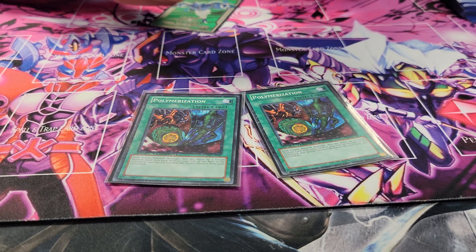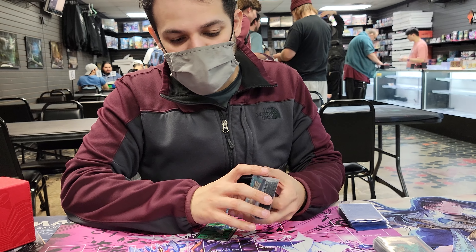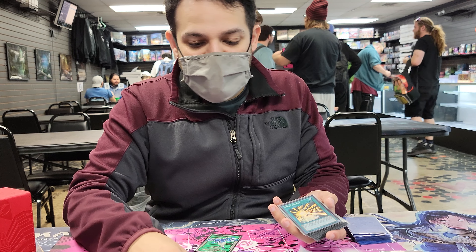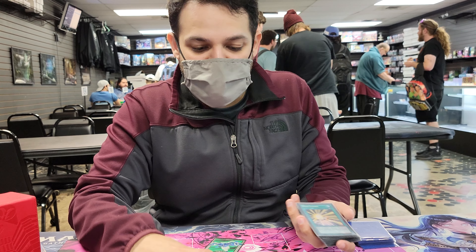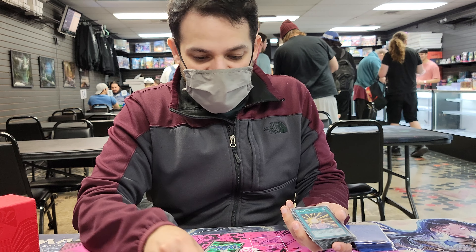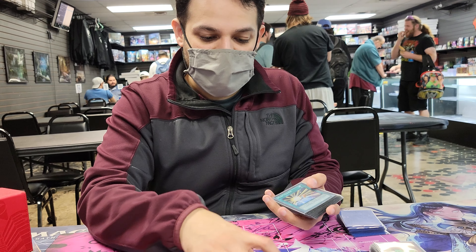Two Fusion Destinies — no reason not to run those. Two Poly — everyone usually runs one, but based on my extra deck I have to run two for more targets. This is also to unclog my hand in case I draw two names, two Destiny Hero monsters, or any two hero monsters. Just activate this, make Sunrise or another target, and keep going from there.